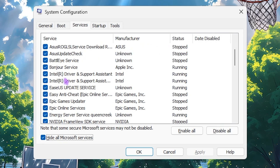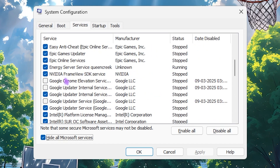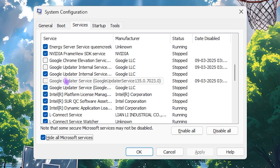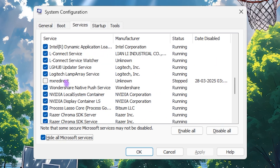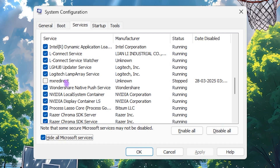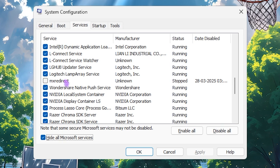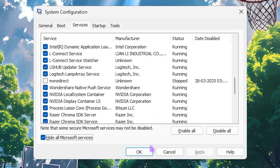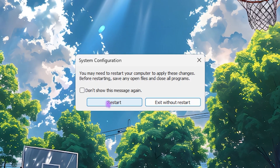In the Services tab, disable any RGB fan control services, browser update services, printer services, or RGB management services that you don't use. This reduces background processes and optimizes PC performance. Once done, click OK and then click Restart.